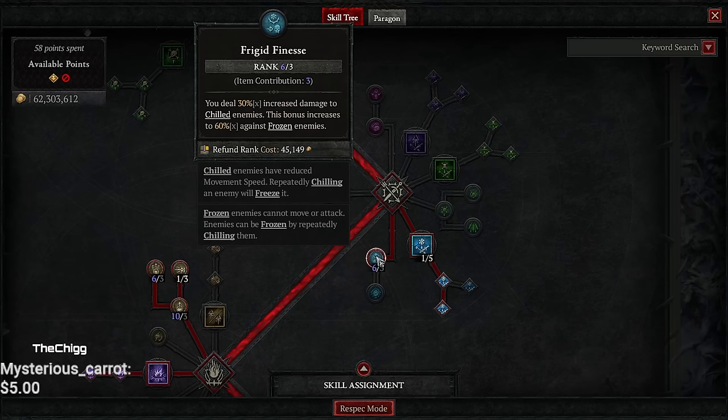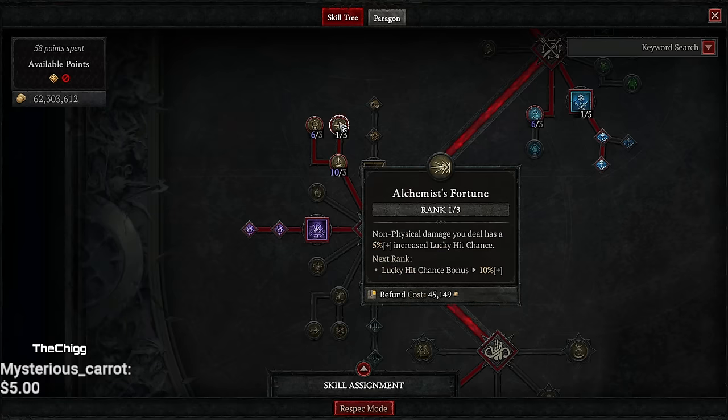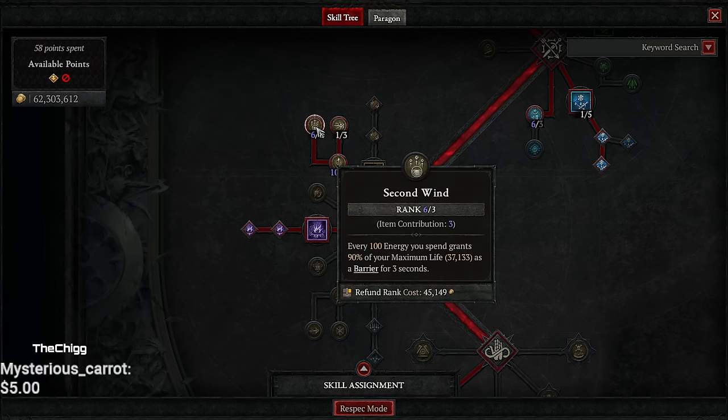All of our attacks are cold imbued, helping our damage go up. Frigid Finesse increases damage to chilled enemies — the bonus is doubled against frozen enemies, which is amazing. I have six stacks here, you can get more than six. We have 10 points in Innervation, which is awesome — it's giving us 100% chance on lucky hit to get energy. This is what's keeping our energy up on the build. We are using a generator but you'll see why in a second. Alchemist's Fortune is just a 5% increased lucky hit chance to non-physical damage we deal, which is every arrow because they're all cold imbued. Second Wind: every 100 energy you spend grants you 90% of your maximum life as a barrier for three seconds — this is up basically all the time.